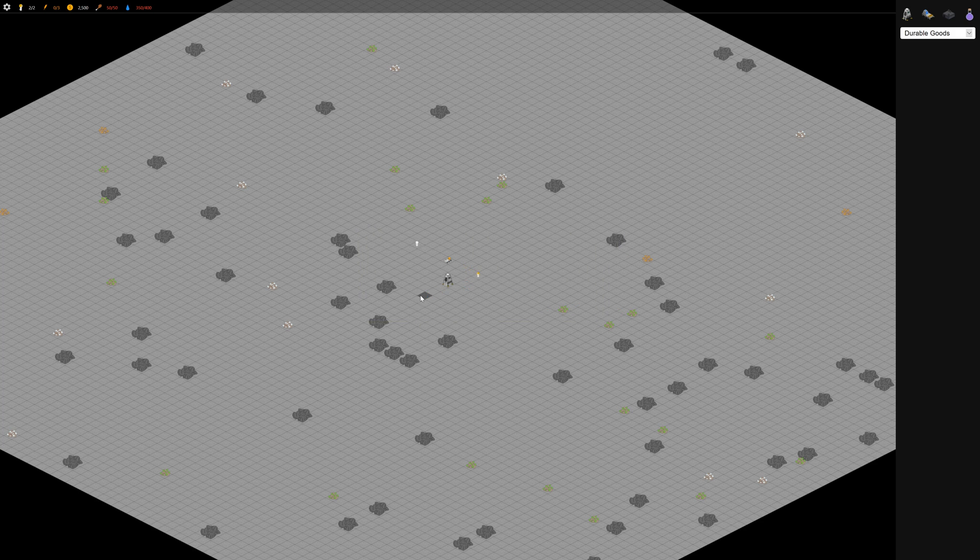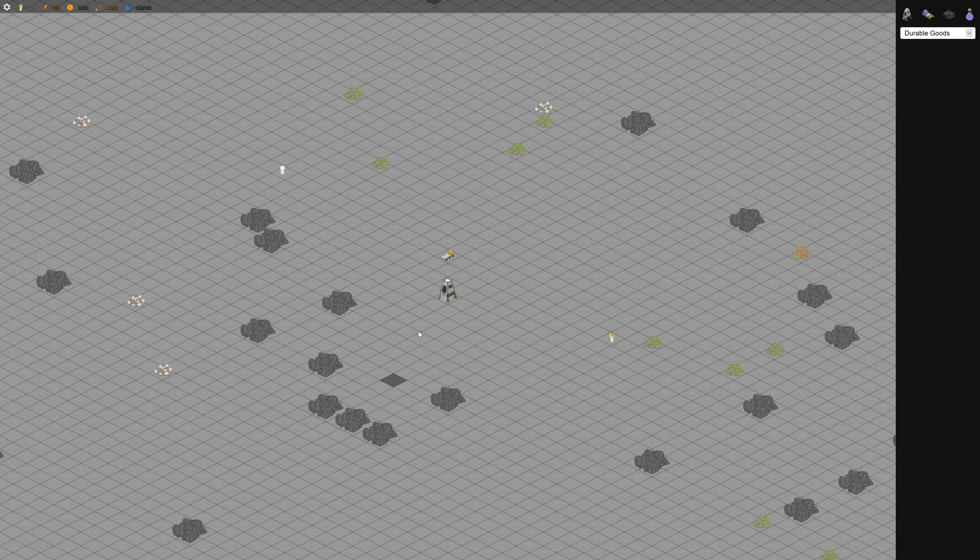The nice thing about starting under someone else's charter is that they can send you resources and you can send them back resources if you want. I'm not sure if I'll do that, but it's just a nice option. So here we are on the moon base.